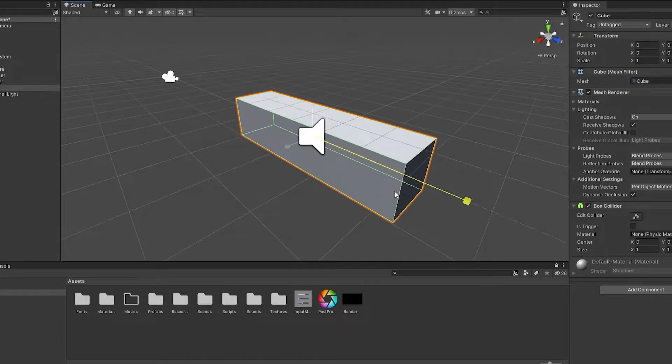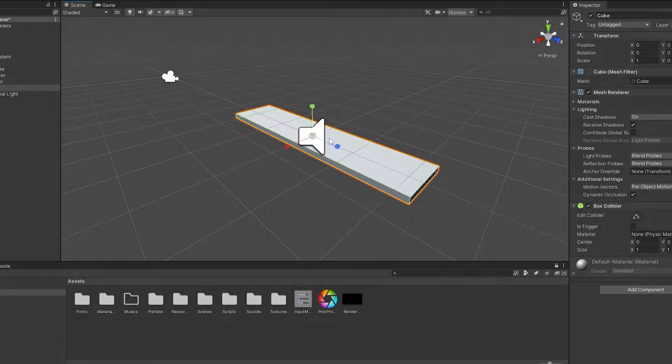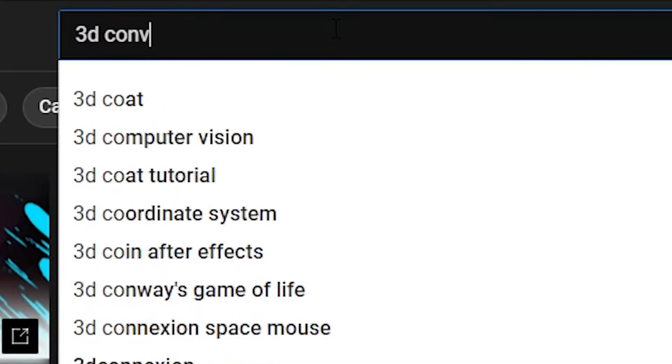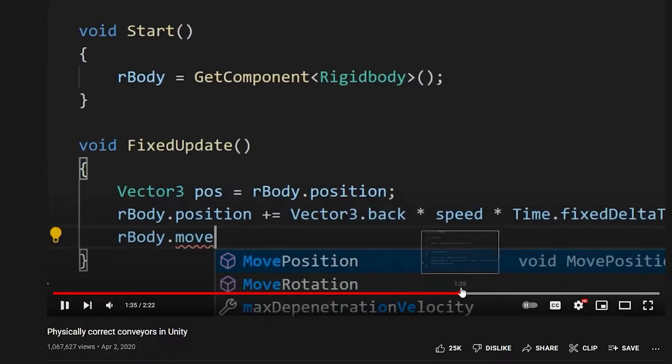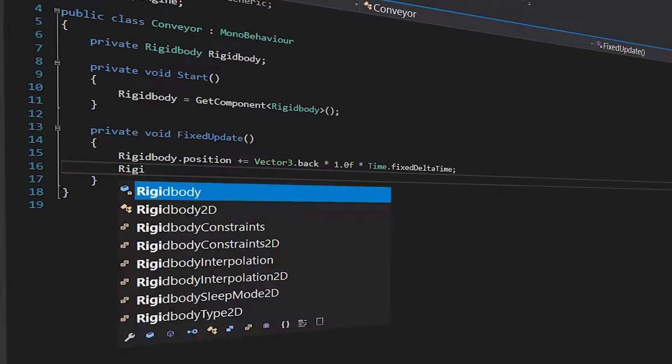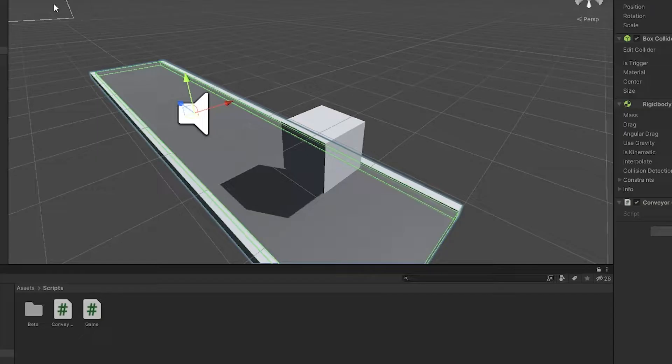Let's start with a cube and make it look like a conveyor belt. We're getting somewhere. I have no idea how to do this.